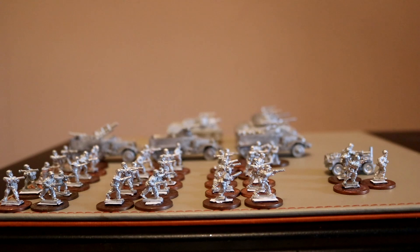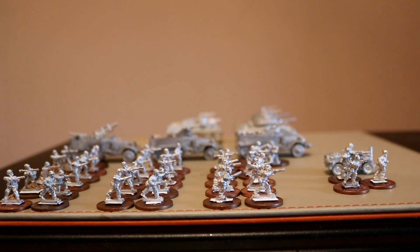So what I've got here in front of you — I'm going to reel this off and then we'll take a look at it in detail. I have a forward headquarters, which is the officer at the front here. This unit consists of three men and I have them in a jeep here. So I've got them in the jeep — that's 23 points.